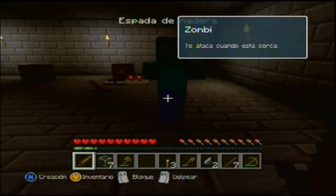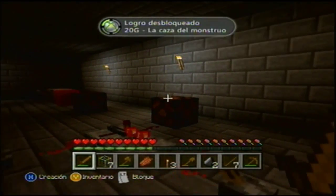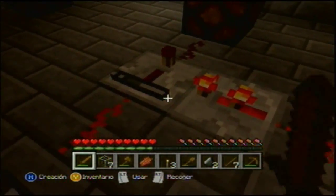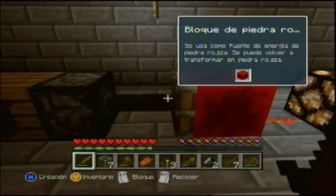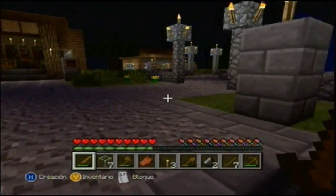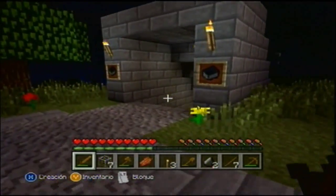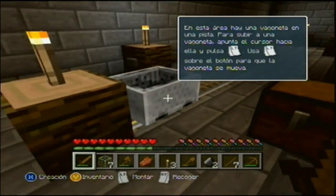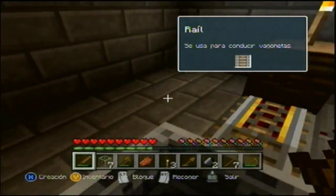Nuestro primer zombie — vamos a ver cómo nos va. Ataca solo cuando está cerca. Nuestro siguiente logro. No sé para qué sirva esto. Esperen que me comenten para qué sirve, porque ahorita no sé mucho. Este es un pistón — poco a poco voy a ir agarrando la onda. Ahora matamos nuestro primer enemigo. Vamos a buscar otro por aquí — creo que son carritos de riel. Una bayoneta y una pista para subir. Riel — eso para conducir bayonetas.